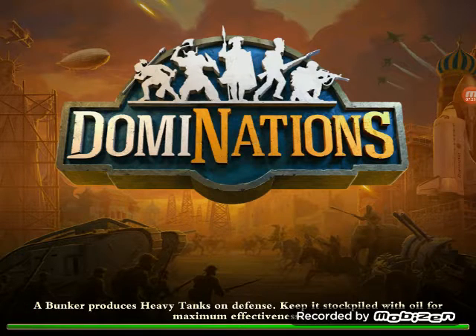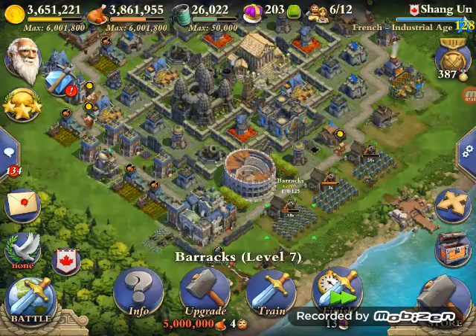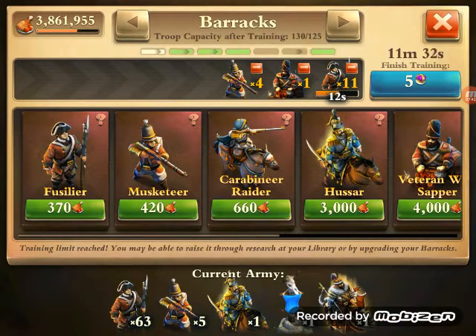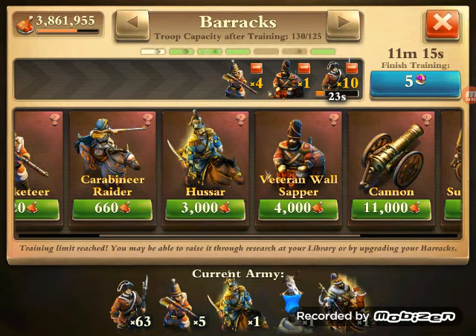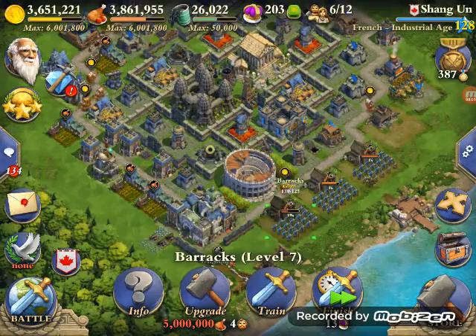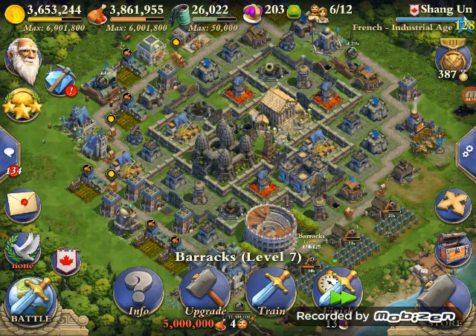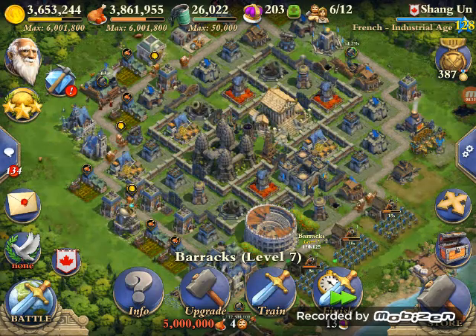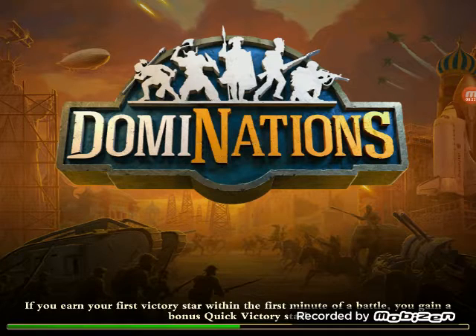The key points: you want to bring a lot of fusiliers or pikemen, and a few musketeers to back them up - ranged to go behind them and help clean up garrison units. You might also want to bring a tank and a wall breaker, since getting through that wall quickly is really helpful. Most importantly, you want to make sure the bases you're picking to attack have high loot and are accessible - scout that out quickly.